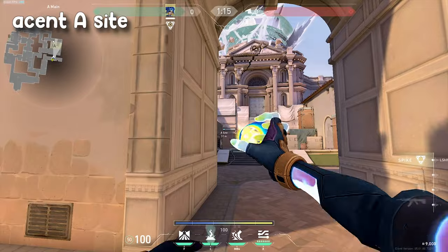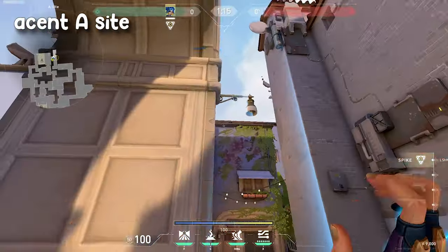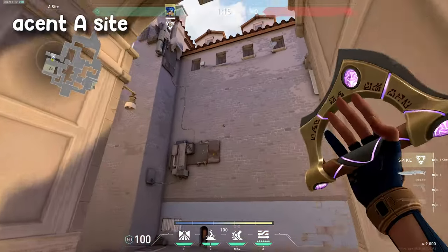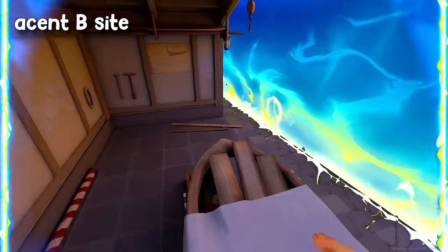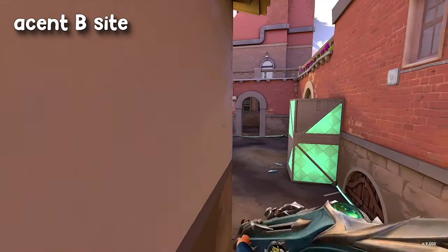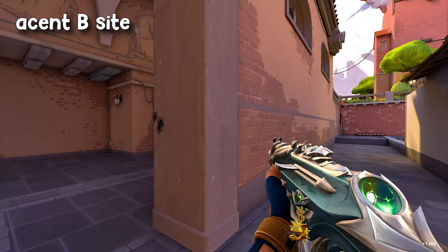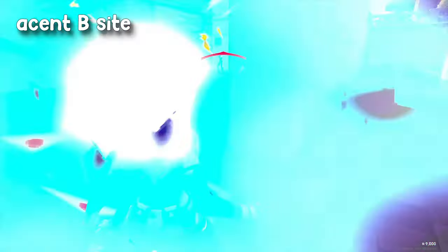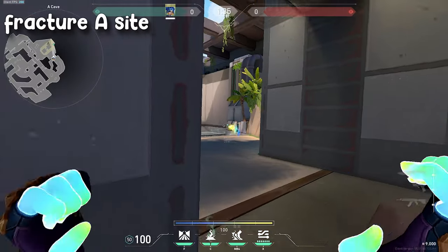Ascent has really good lineups for A-Sight — you can clear almost every corner, which makes Neon powerful on Ascent. For Ascent B-Sight, you can use your wall to cut the site in half and then get around the enemies who are on site. I see so many people just dry peeking B-Main while playing Neon, and that's really bad because Neon doesn't have a dash or anything to dip out of there if she misses shots.